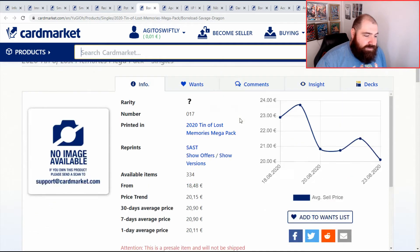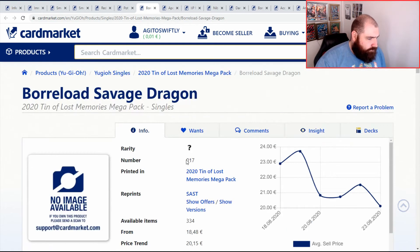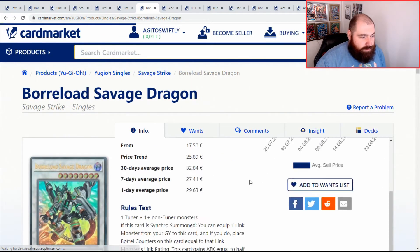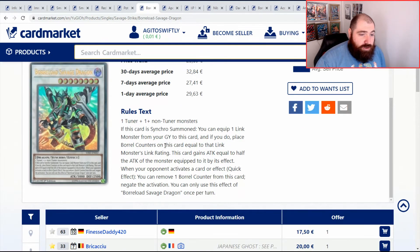World Chalice Savage Dragon — same situation. The Ultras are currently going for around £25 on eBay. Cheapest in English on here is £24. Yeah, if you need one of these, go get the Prismatic one — definitely good value. They look really nice, so it's worth it.